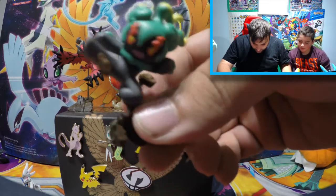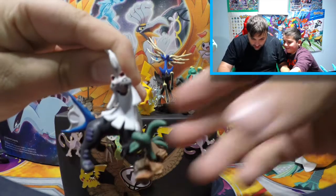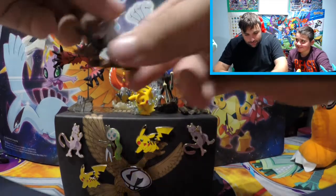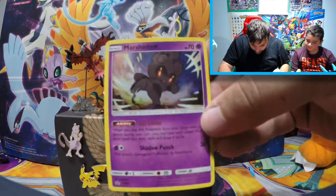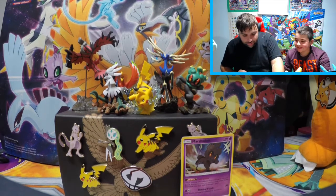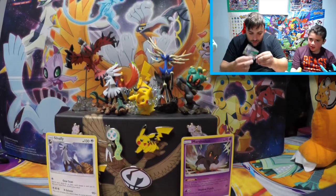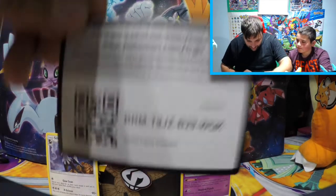We're starting off with the Marshadow action toy — it's so cool, look at him, he's just kicking. Then there's the Sylveon Valley figure — look at him with his claw. We got the Marshadow promo card, beautiful, which we'll put here to show where my cards will go when I win. Then the code cards: here's the one for the Marshadow figure box and here's the one for the Sylveon Valley figure box.